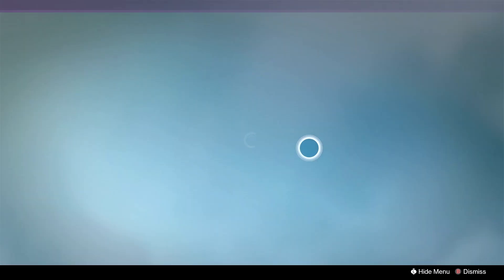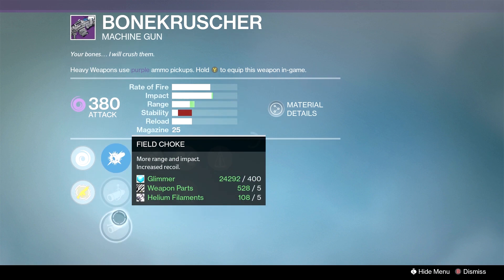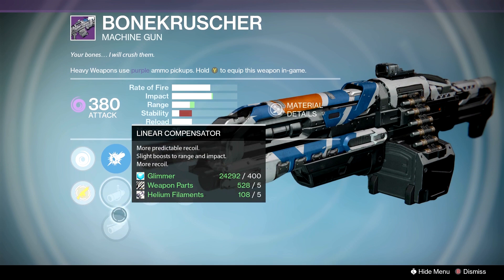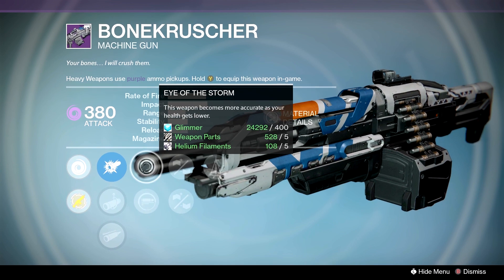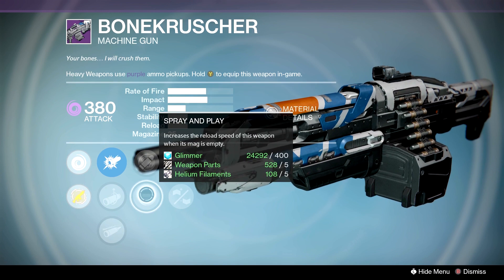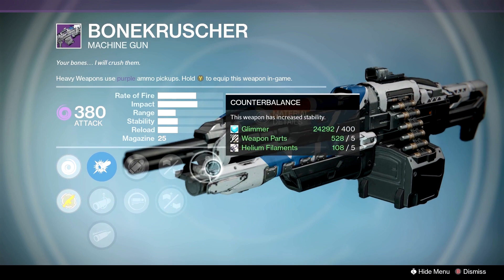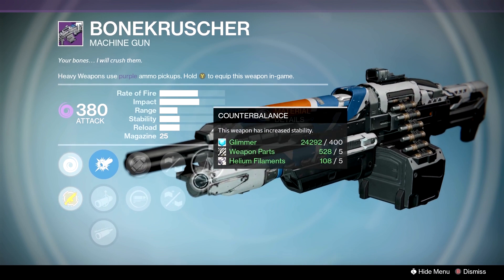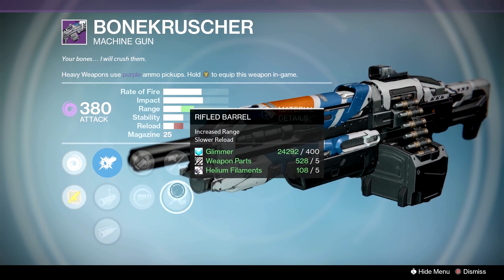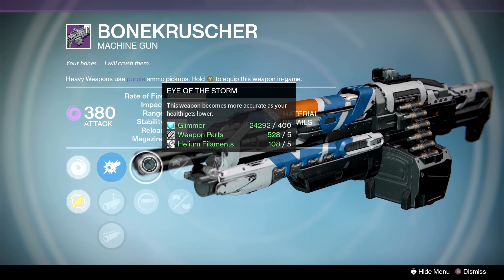And then we have the Bone Crusher — really good this week, very hard-hitting machine gun. CQB, Linear, and Field Choke. We would probably go with Linear. Use the machine guns while you can — it doesn't really sound like it's going to be in Destiny 2. We have Eye of the Storm, Spray and Play, and then Hand-Layed Stock, Rifled Barrel, and Counterbalance. This thing shoots really slow — you can tap-fire it like a Scout Rifle. You should be good with Rifled. For PvE we're going to go Spray and Play, and for PvP we're going to go Eye of the Storm.